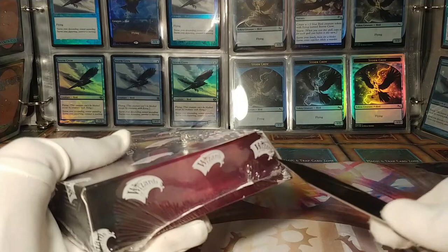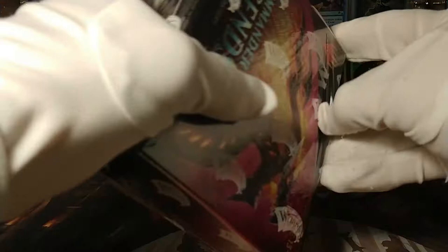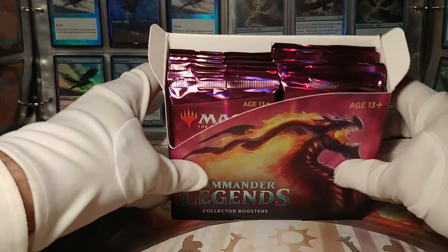So let's see what we get. Maybe I'll get a Jeweled Lotus, although by this point it's probably not even worth the collection of storm crows you see behind me. But hey, there's a lot of cool stuff in this set — I've honestly really been looking forward to opening this, and there's a lot of cards that I actually want. So let's see what we've got.